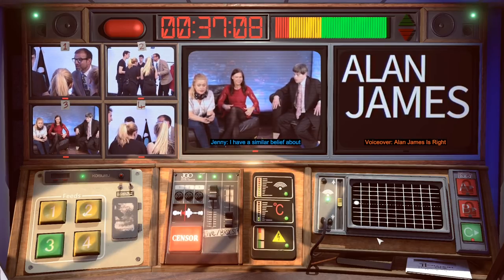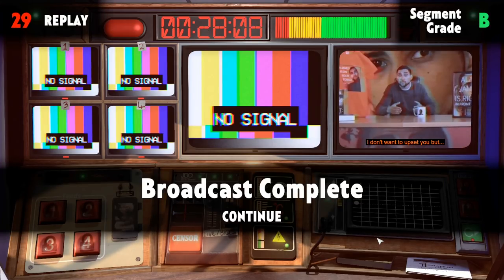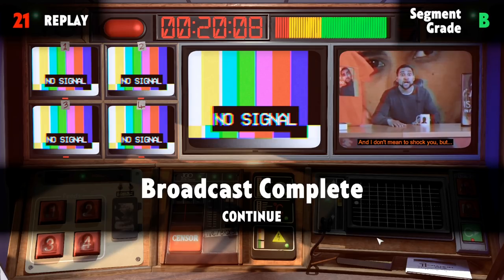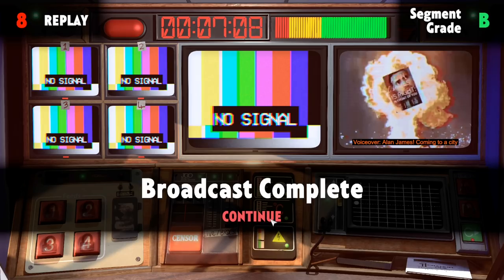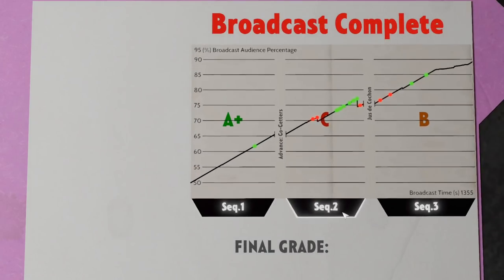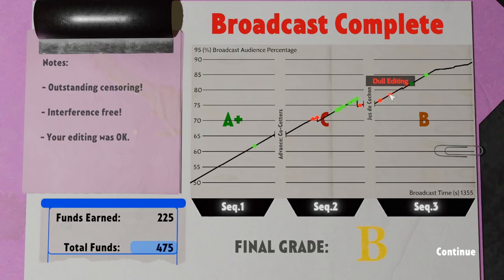Alan James' book is on the right-hand side — it's so difficult. They're so happy though. We got a segment grade of B. I think we missed a swear word in there and a couple camera angles were off. So we got a segment B. Broadcast complete! A plus in the first segment because we don't really have to do too much. We got two dull editing marks, a miss censor, then more dull editing. Dull editing happens if you are on one single shot for more than 10 seconds, and if you're getting a reaction shot they don't want you to do it for more than three seconds. I did two things wrong over here and got a C, two things wrong over there and got a B. That missed censor is probably going to be crushing.